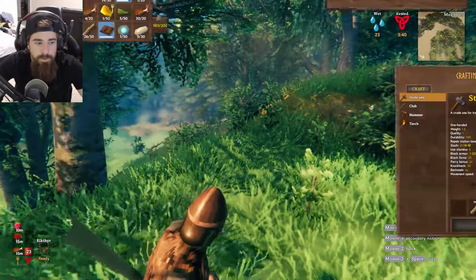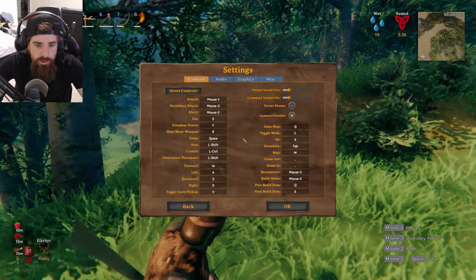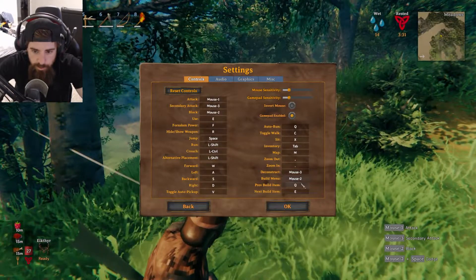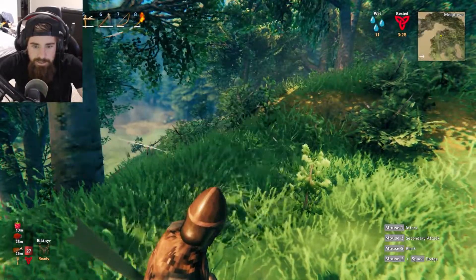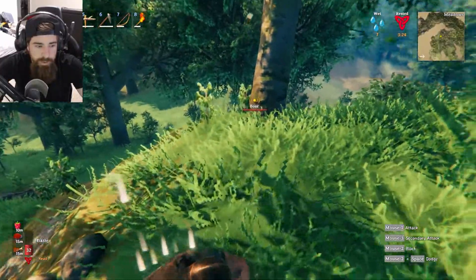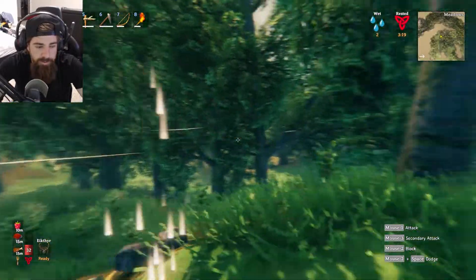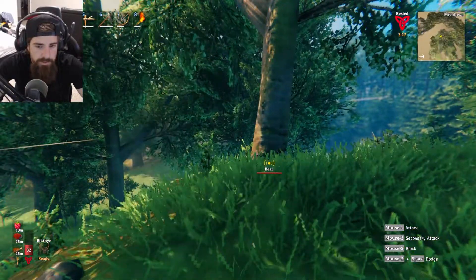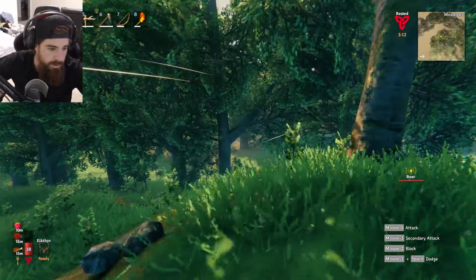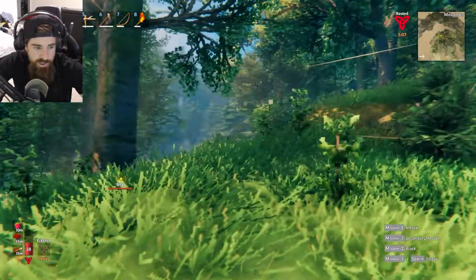Sit is X — there we go, we'll heal up a little bit. Do I need to be near a campfire? I probably need to be near a campfire. Oh wait, never mind — we're getting our health back. I've never actually used my forsaken power, so maybe I should go ahead and try it out.